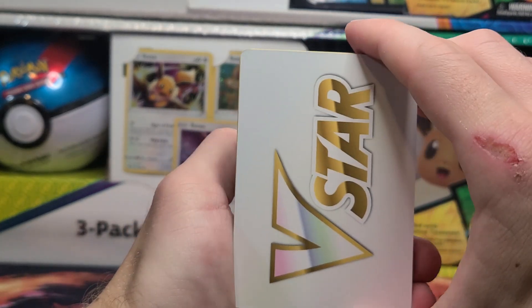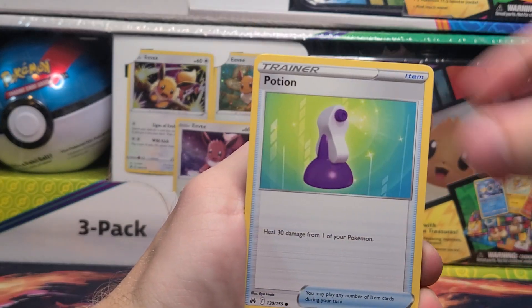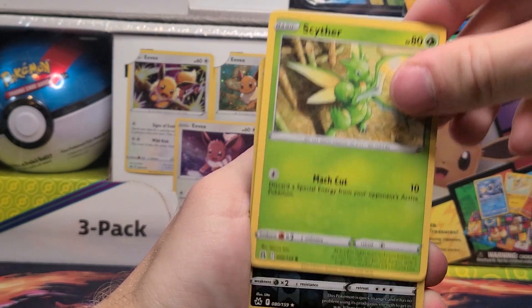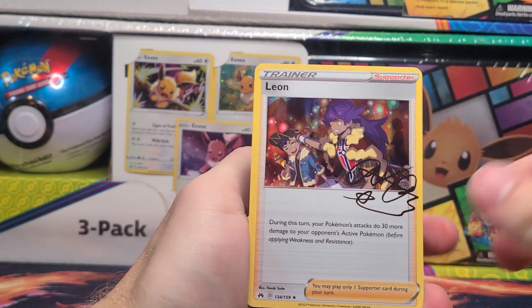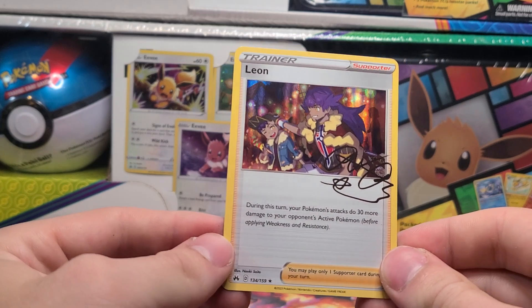The next pack has a V-Star marker, Friends in Hisui — skipped a card there — that's a Shaman, Crushing Hammer, Potion, Aeron, Corphish, Energy Search, Scyther. The reverse is a Pangoro, and a Leon for a holo. So two holos and a Glaring Gallery card — pretty average for a Crown Zenith blister three-pack.